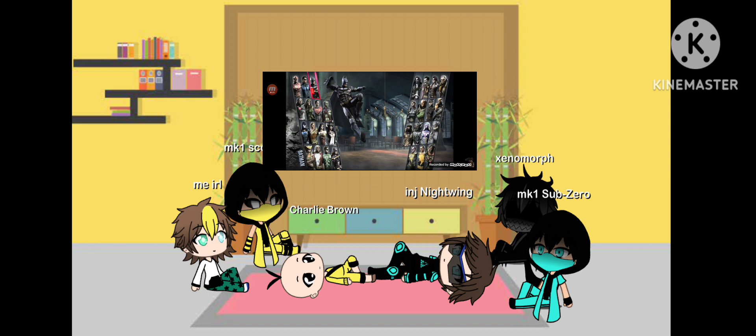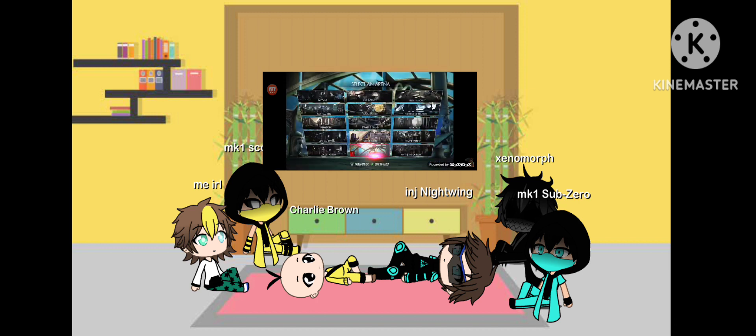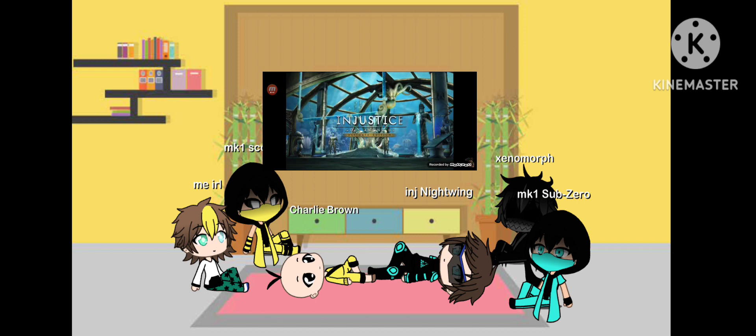What is going on guys, it is Super here and welcome back to another Injustice video. Today we're going to be learning a brand new character — one of the most requested characters for me to learn. The last lab video was with Batman, and today we're playing with Nightwing, right up there with the Flash as one of the most requested characters. Let's see what the big deal is. We're going to try his New 52 costume and play on Atlantis — nice and bright with no stage transitions.